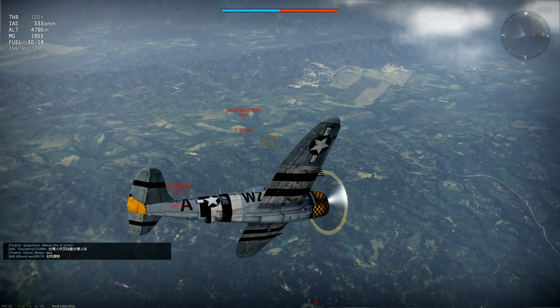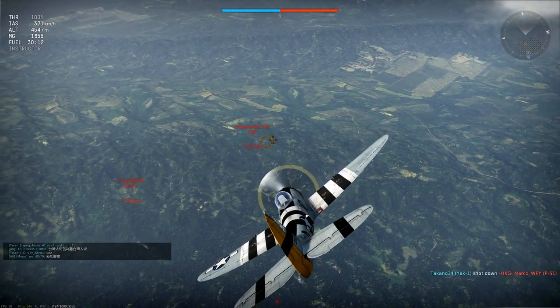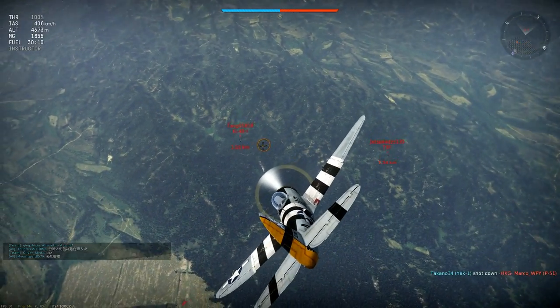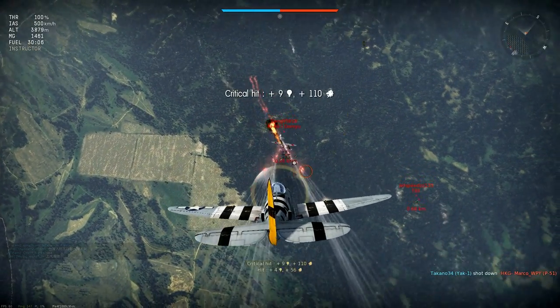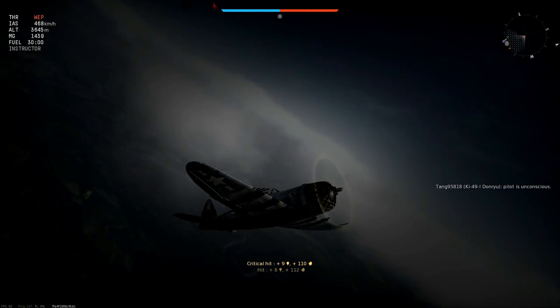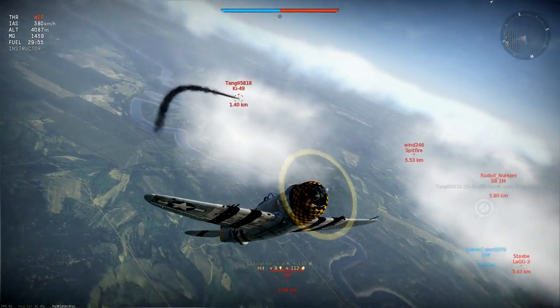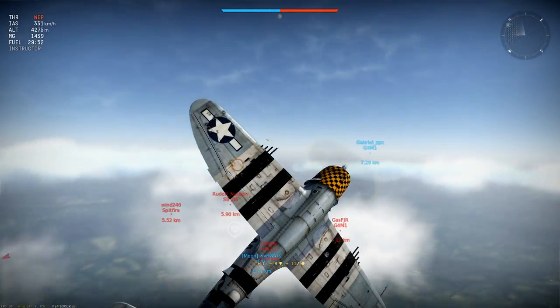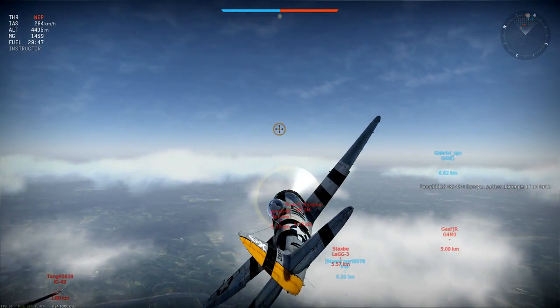I decide to turn back and have a shot at one of these two. The KO-49 is a little higher, so he's the obvious target. Bad attack angle, but I'm lucky enough to set his wing alight — and that's usually enough to destroy a Ki-49. I could have been more aggressive to attack the TB2, but I'm sticking to the boom and zoom strategy, and you can see the value of doing so as I suddenly see a Spitfire has climbed a little too high for comfort.